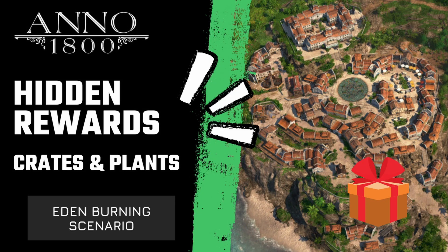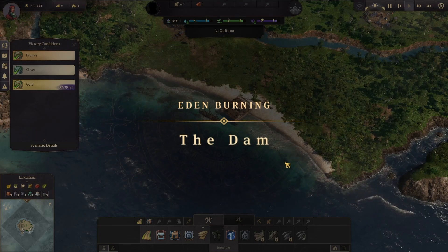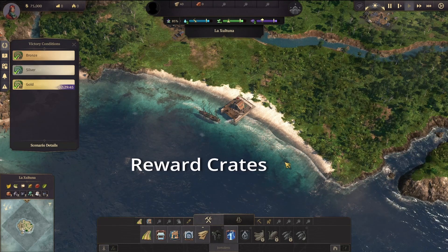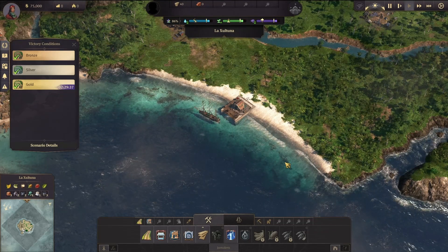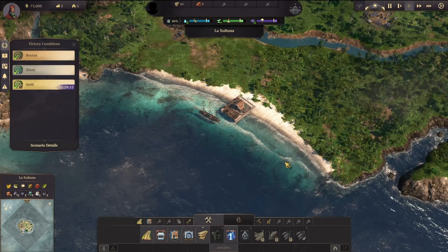The new hidden burning scenario for Anno 1800 may seem challenging, but there are actually a lot of rewards that you can get on your island and around your island to help you get to the gold medal or even just to succeed. I'm Stratgamer and welcome to another Anno 1800 episode. This is about hidden burning — we're going to look at the reward crates hidden in the city as well as the unique plants you can find on your island and in the sea. I'll tell you where to find them and what rewards to expect.